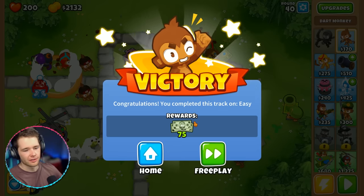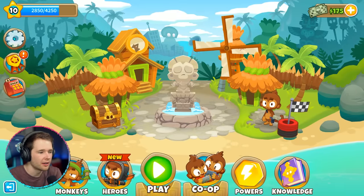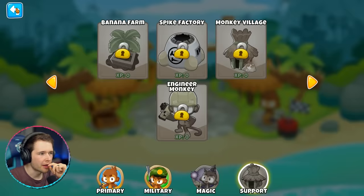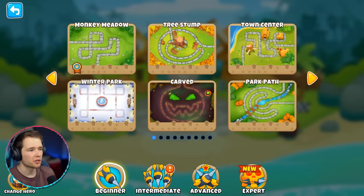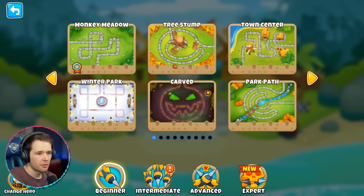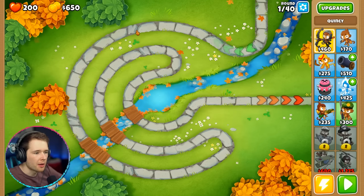We did it! We completed the first map. It gets a lot harder, I'm sure. You can buy more heroes but I need 5,000 for that. Let's do another level — this is really fun. Should we choose a random one or go in order? I want one with some water. Let's do Park Path — they come in here, switch around, and come out this way.